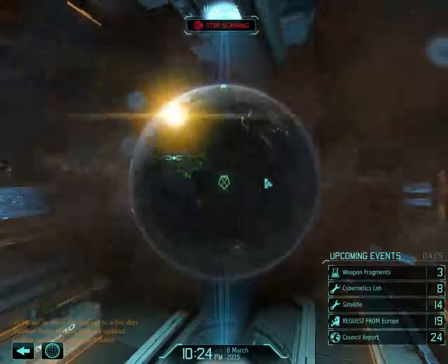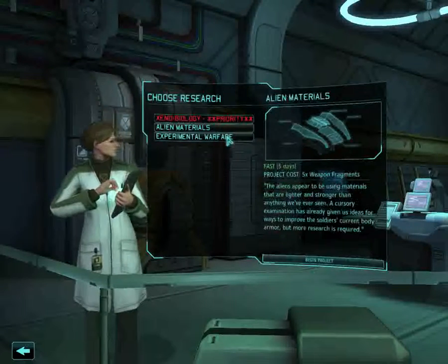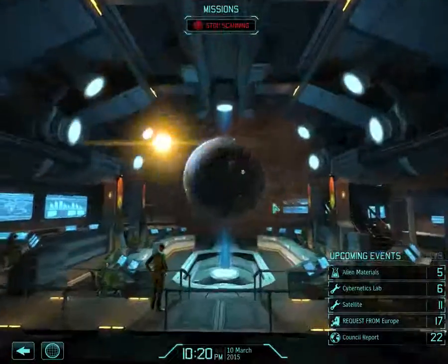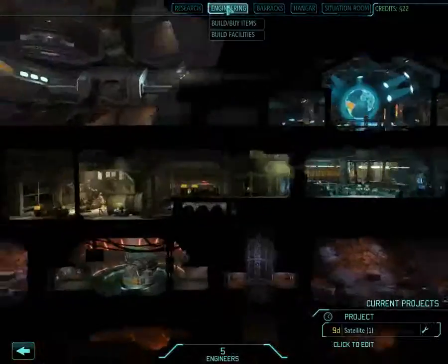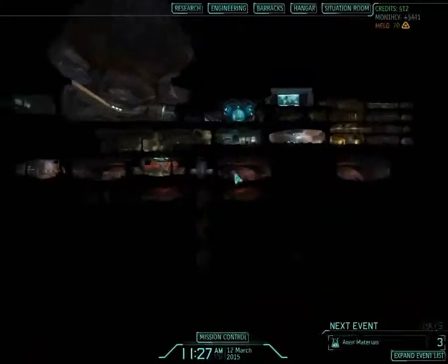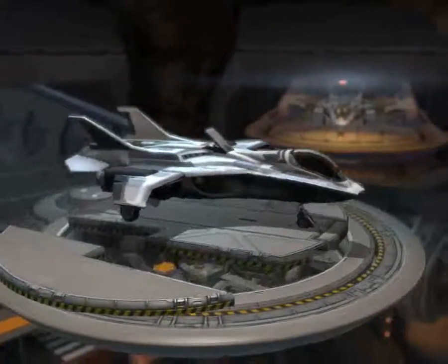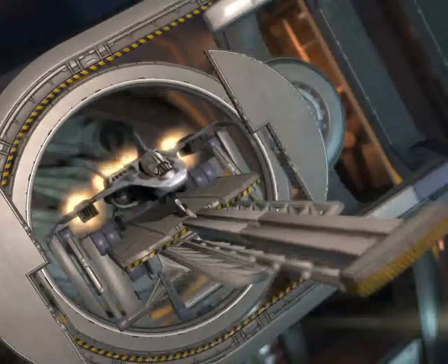Satellite coverage now available over the United States. We can now make new stuff. Contact detected — no UFO. We must go to engineering. I must order that first. Contact detected — and now we launch our first raven interceptor, and off it goes.